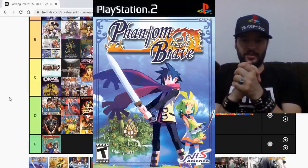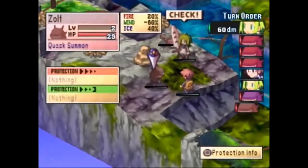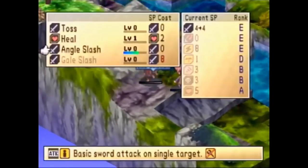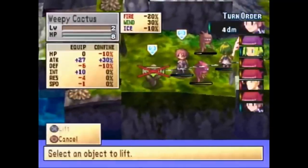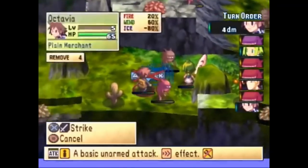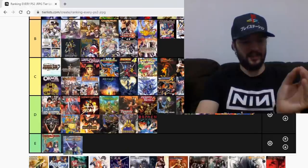Phantom Brave is a strategy RPG in the vein of the Disgaea series, but it's weird. In this game you need to attach characters to objects, and the objects have different stats, so depending on the character, their job, and the object, you get a much better performance in battle. It really takes a while to get into, and the Wii and PSP versions fixed some small problems from this vanilla PlayStation 2 version. It's not a bad game — it's a good game — but there's just no reason to play this PlayStation 2 version. I'm gonna give it a C.